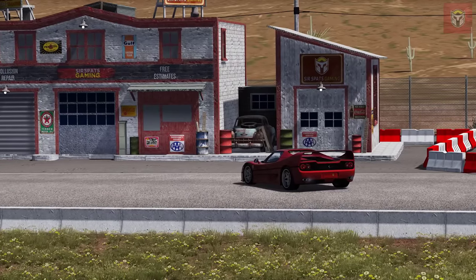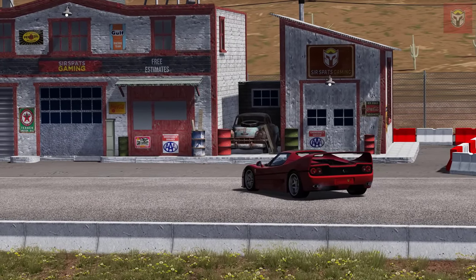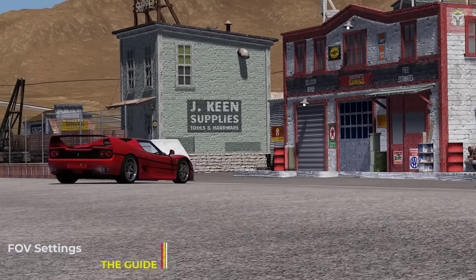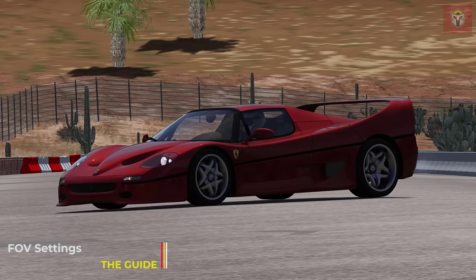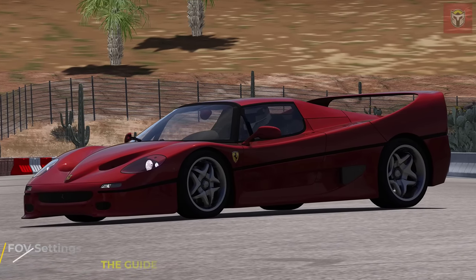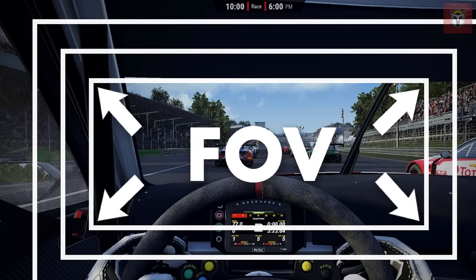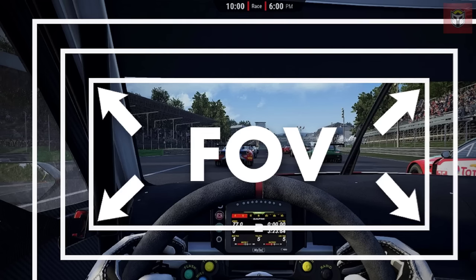Now we've got the Ferrari parked outside the garage, let's take a look at what field of view actually is. By definition, field of view is the extent of the observable world at any given moment. If you've got the proper FOV setting set up, you can see the car dimensions better and you can see more of the car in front of you as well as the exterior of the car. Ideally your FOV setting should make your display window match what your view would be like if you were actually driving the car in real life.